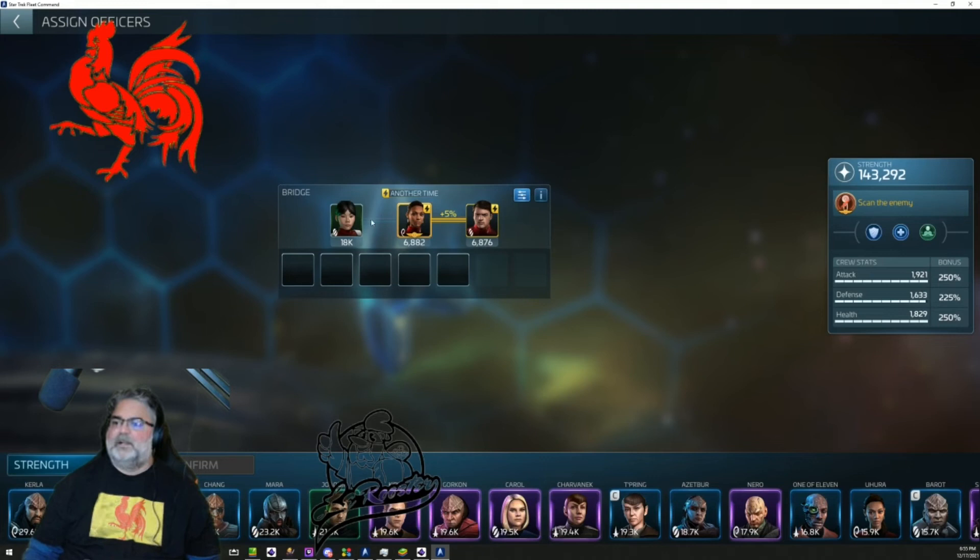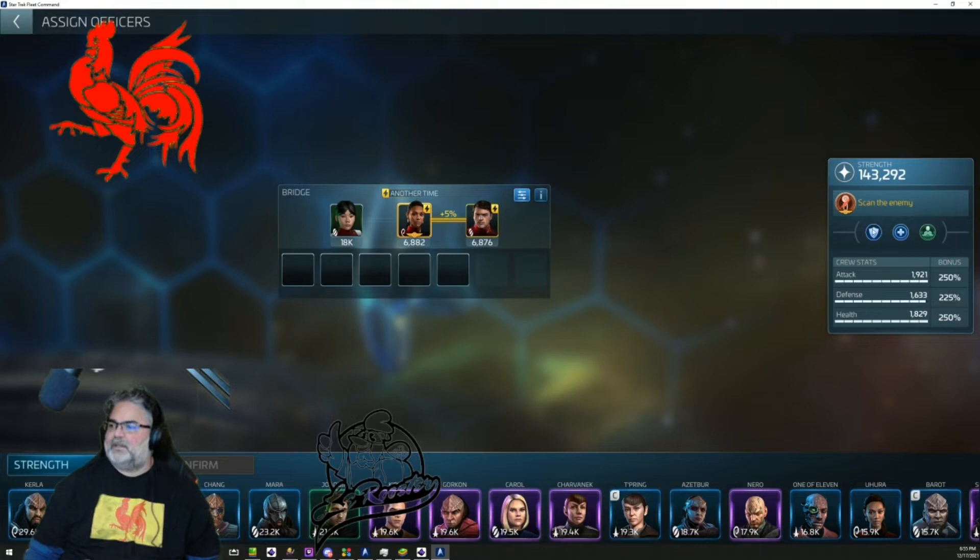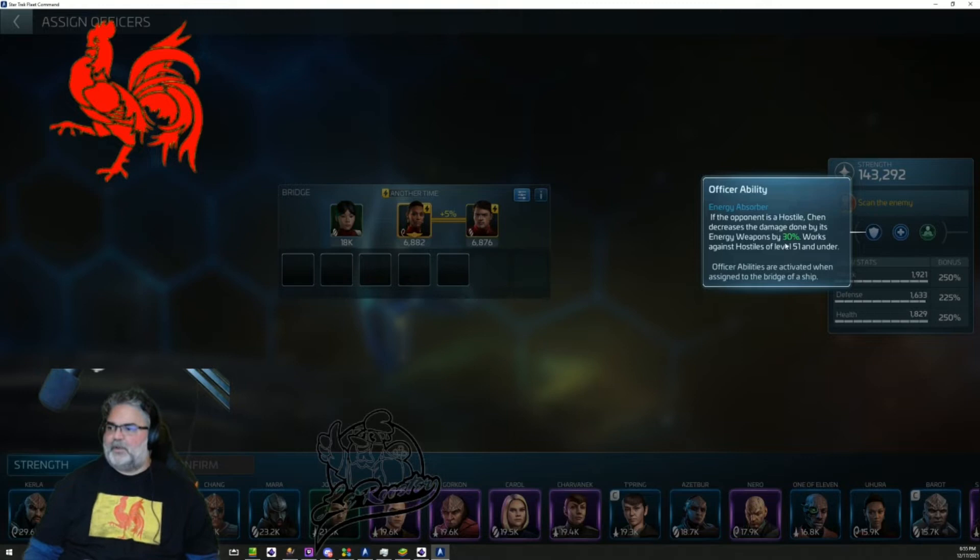So these are your two setups that are really going to help you with hostiles. With Chen, if the opponent's a hostile, she decreases the damage done by its energy weapons by 30%, working against hostiles of level 51 and under. Chen is one you always max out. Everybody who doesn't use kinetic weapons uses energy, so if it's not an interceptor, Chen is usually the better one. If it is an interceptor, you use Talon. This gives you two loadouts you can run at the same time if you had two ships working on hostiles — helpful for events that have you grinding hostiles. This is for reds, not blues, since that's PvP and a different video.